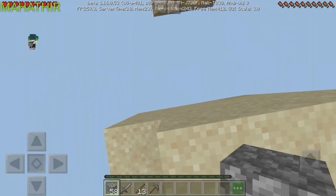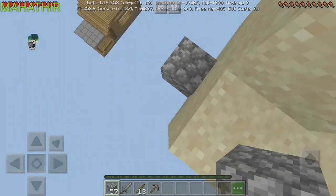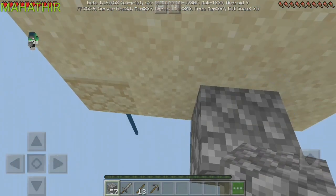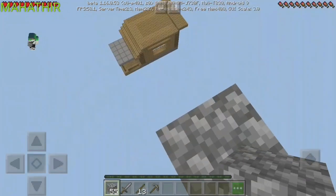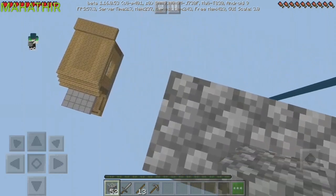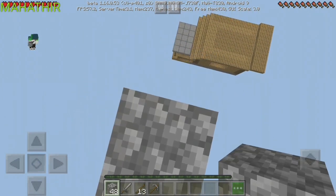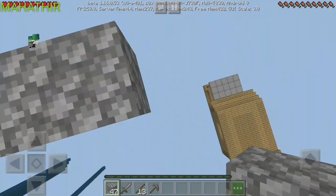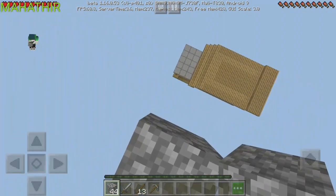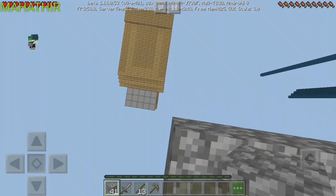Now how am I supposed to build right there? Let's try building my way down but it is really hard — I might need some water. Okay, let's get some water, and I'll be placing the water right above and I'm gonna have the house a bit right here.